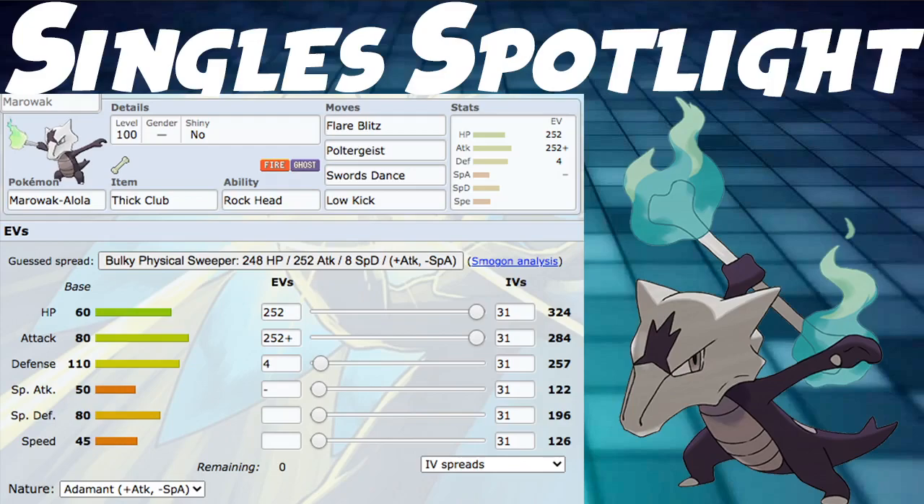For our spread, we went 252 into HP and 252 into Attack with Adamant nature and the leftover four into Defense. Since Trick Room is not very prevalent in Singles, we don't need zero IVs in speed - just running HP and Attack.